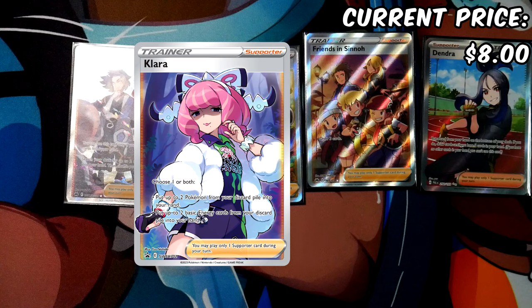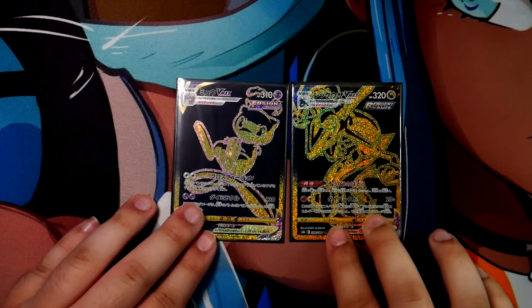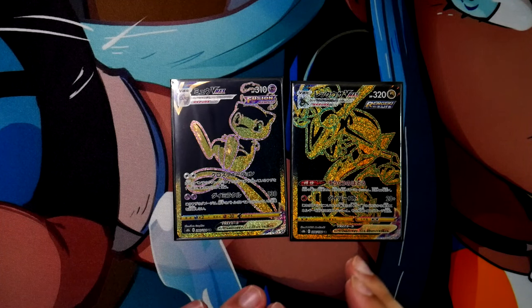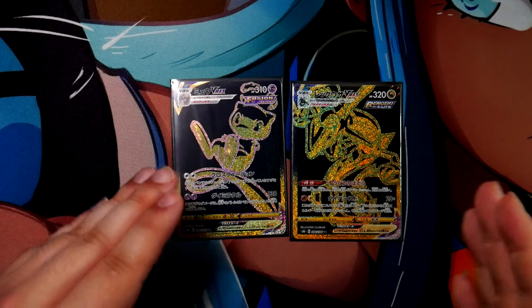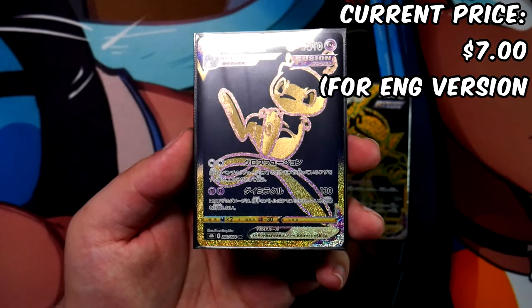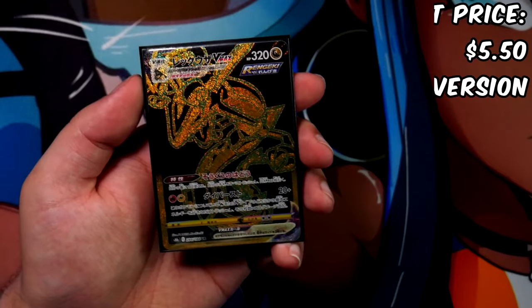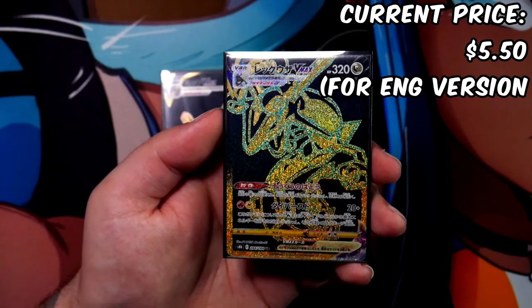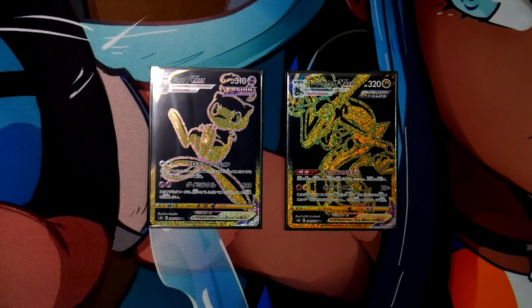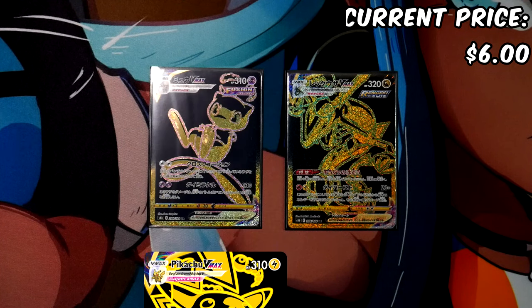One thing to note about the Clara is that it is still an English exclusive card — it hasn't been released in Japan yet, which is kind of funny because usually it's the other way around. Now, two more cards where you have to pretend they're English because the Japanese versions are way too expensive: the Mew from Lost Origin can be had for about $7.00, and the Rayquaza from Silver Tempest is even cheaper at about $5.50 including shipping on TCGplayer. The Pikachu VMAX, also from Lost Origin, can be had for about $6.00 shipped.